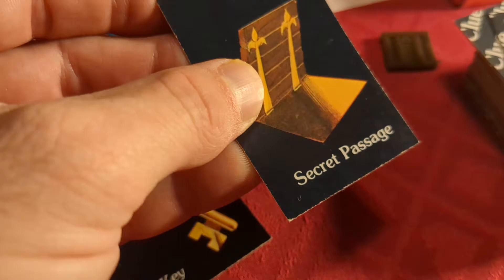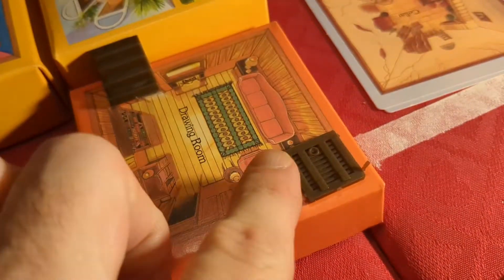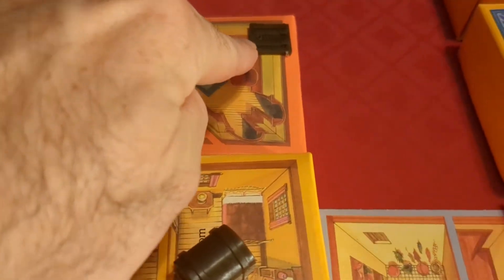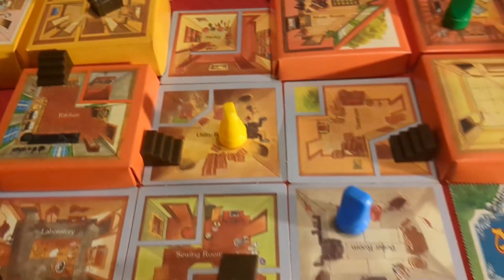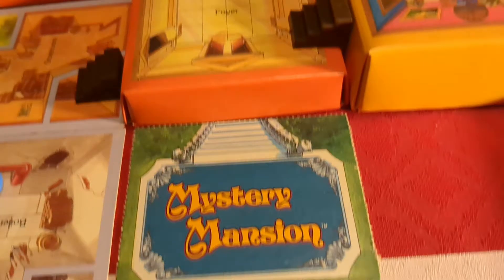Another thing is you'll find these secret passage cards and clues, and you're going to place a little plastic trap door down where you find it in the room and then place one somewhere else. Players are going to be able to move through those trap doors and use them to get from one side to another.